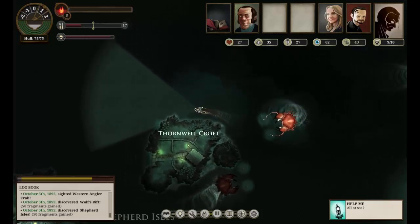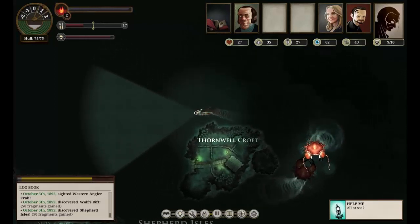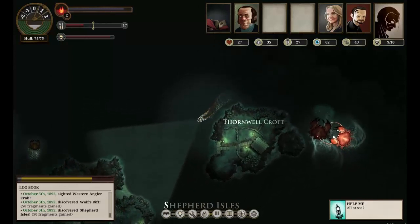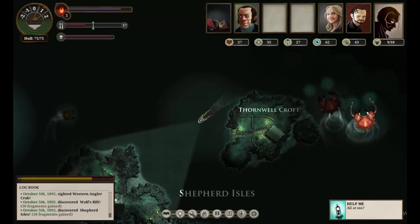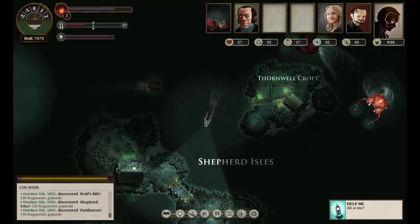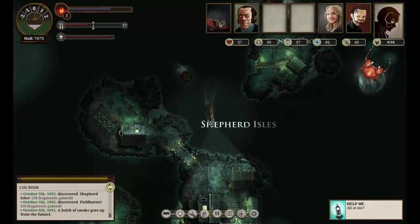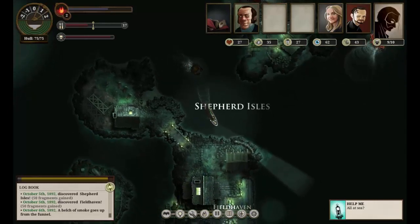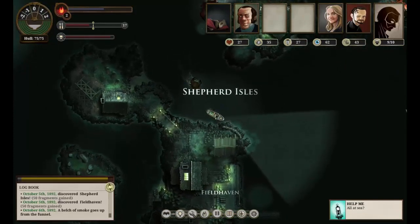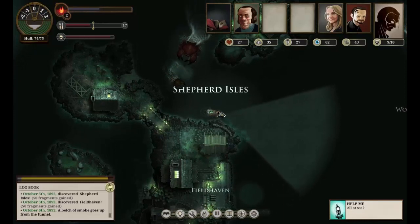It doesn't appear that there's a mooring point there of any description, so let's just head south a bit down to the Shepherd Isles and see what they look like. Oh, little crabs. No, it doesn't appear to be anything there either. Oh no — there we go, there's a dock. It's just about the ram there because I wasn't turning fast enough. That could have been painful — that was painful.